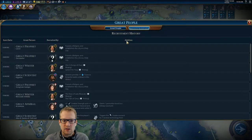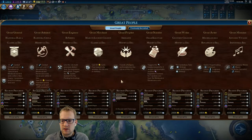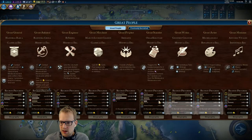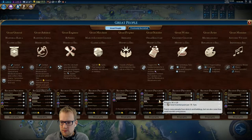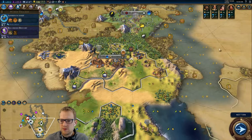Turn 79 and great prophets are still available — one, two, three. She got one, so there's one left, but we're going to kill her. So we may have a three-religion game. And then scientist points — yeah, we're behind here. This is maybe the direction we need to really strive for.